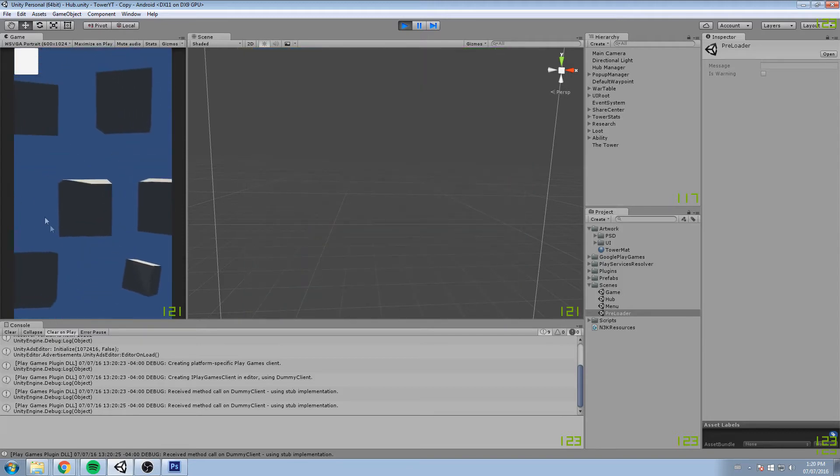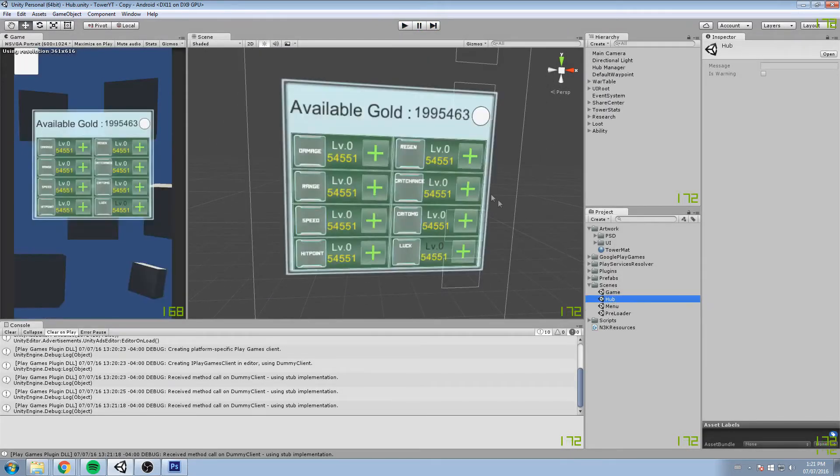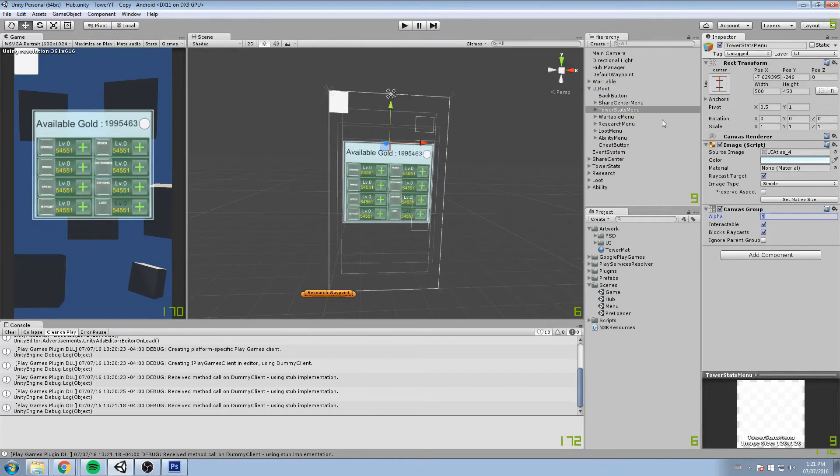If we head over to tower stats — we have all these options. For some reason we haven't modified the actual color of the text. Oh wait — we did modify the color but our code overrides it, because it changes color whenever we have a max level. So if we try it with luck, which goes up to about 50, it does change to a green thing and says 'max'. So this is going to work — I'll just have to modify the code later on. Tower stats menu is now completed. Let's put that on zero.